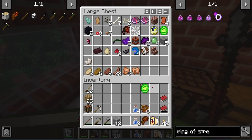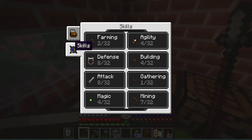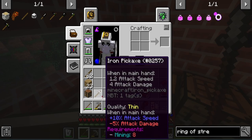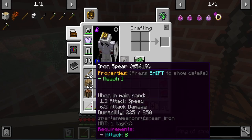I cooked all the food I could to get some more XP. Here's where I'm at right now: level 2 in farming, 4 in agility, 8 in defense, 8 in attack, and I just need one more to get level 8 mining so I can use this iron pickaxe and hopefully get gold.